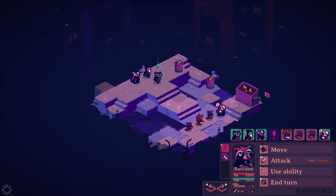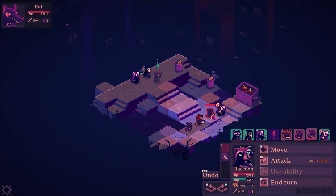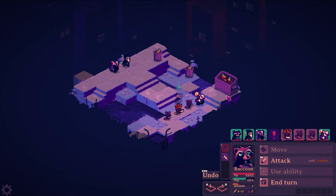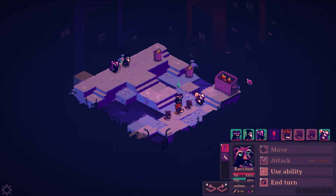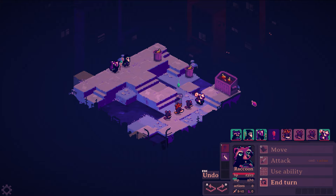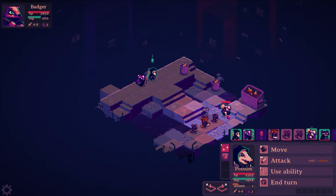I'm going to end my turn. The raccoon is my rogue. Rogues have Backstab as an ability — if you are in stealth or attack from the back, you deal extra damage. I can do that and then Vanish again so he doesn't get hit, which is what I want because the rogue is a bit more squishy than the badger.